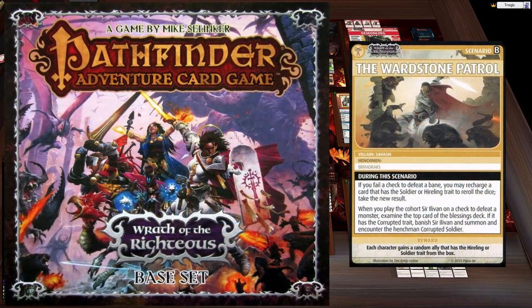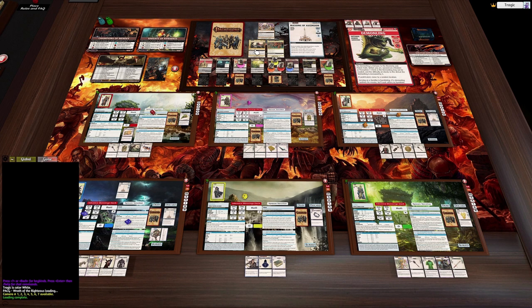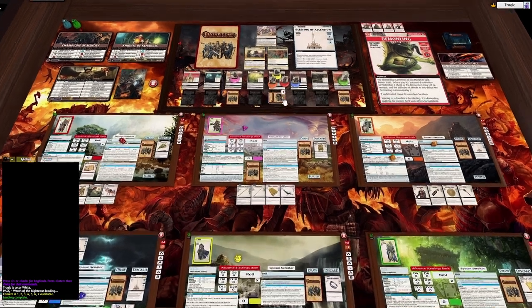G'day, Tragic here, welcome back to Pathfinder. This is the Wardstone Patrol and this is probably going to be our last turn. We've only got two open locations. This one is 12 cards deep and we've got two entire rounds, which means we'll probably finish it either this round or early next round. I'm going to do both rounds this video and get it out of the way, then we can move on. We've got another two to go before we finish the World Wound, then I'm going to have a break from Pathfinder and try something else — probably Galaxy Defenders.